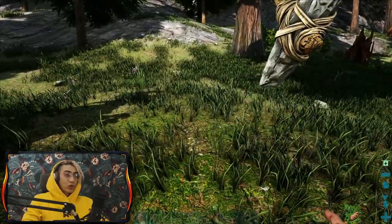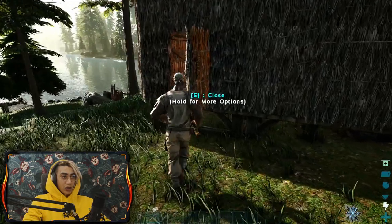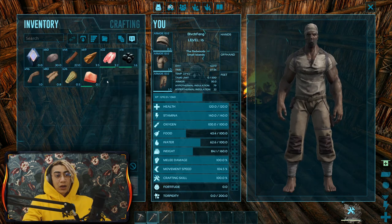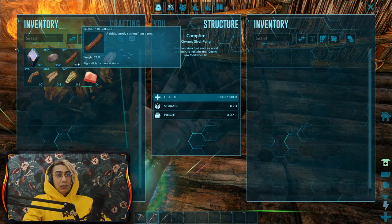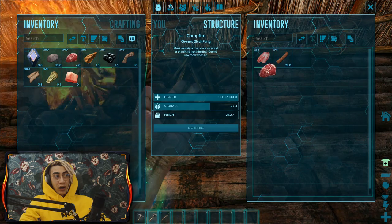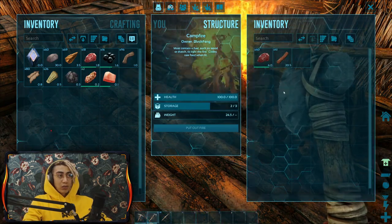I can drop the meat and light the fire. I have a little bit more fish, so I could actually make another campfire - that would be a good idea because it separates the meat into two campfires and cooks it twice as fast. To split a stack in half, press Shift and drag it - it will split it 20 here and 20 here. This is pretty handy to know.